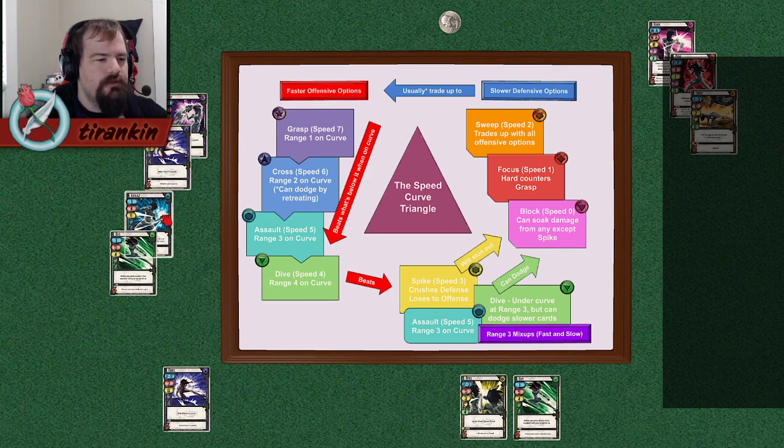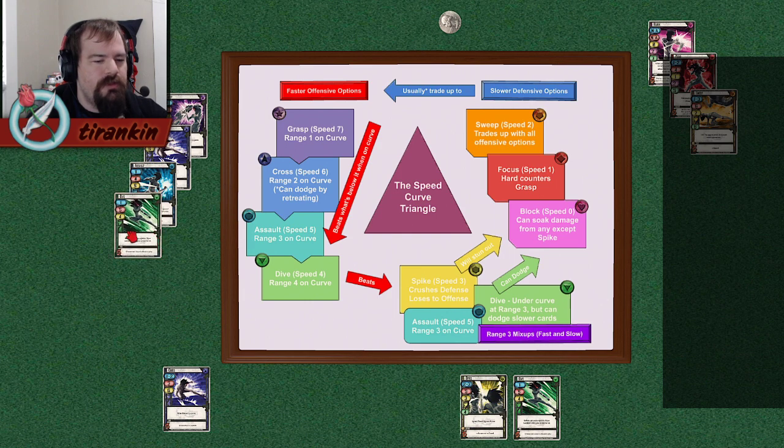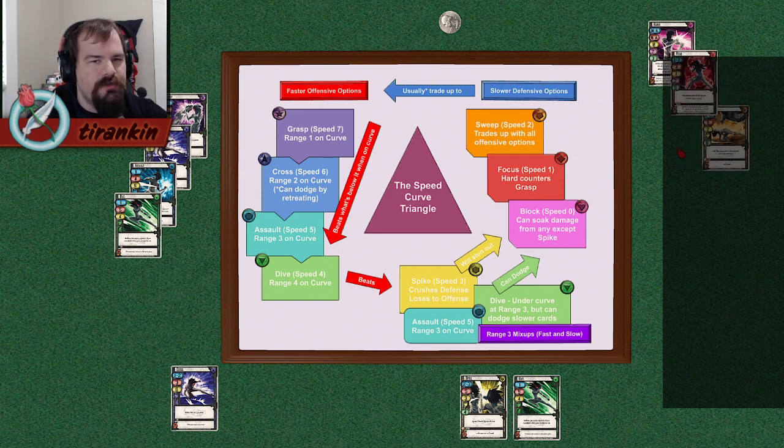In every normal interaction, an EX attack cleanly beats the other single copy, with the exception of Block and Focus. For that reason, Focus is generally the safest card to play in any circumstance, unless you're at risk of getting spiked.